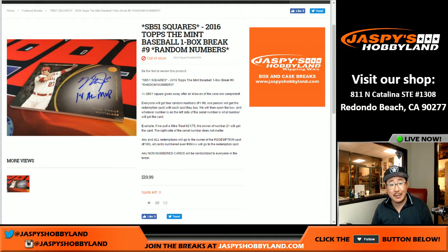Good evening everyone, Joe for Jazbee's Hobbyland. We're doing a one box random number break of 2016 Topps Mint baseball — really nice set, glad we're doing this. We do four breaks of this, all four boxes in the case, then we take everybody from breaks 9, 10, 11, and 12, put them in one big randomizer and give away one super bowl spot.